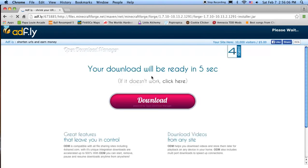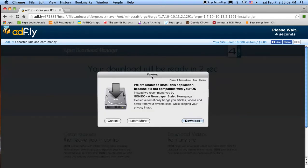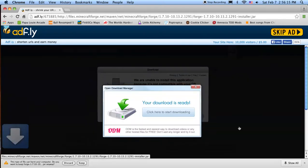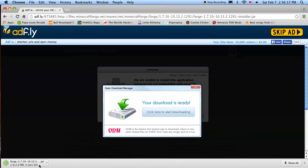It'll bring you to an AdFly link as usual — most of these downloads do. So just wait until it's done, and then skip it. It'll give you the download. You just keep it. So now you have the file.